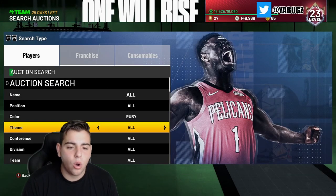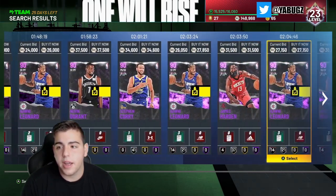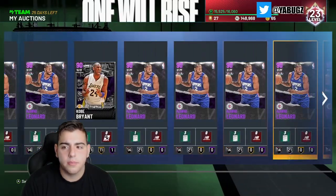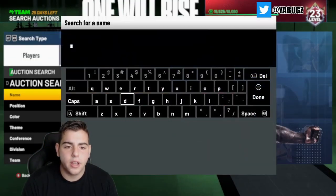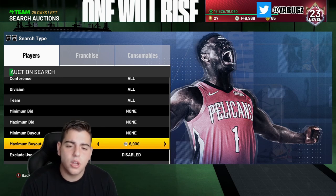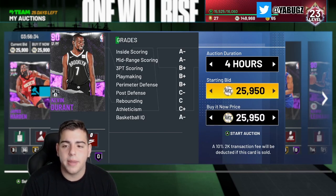Honestly, a lot of cards are worth selling. The only card that isn't worth selling right now is Kawhi Leonard. Every other card — if you guys invested in Luis Scola, give him a little more time. But right now Kevin Durant is up big in value at around 34,000 to 36,000 MT, so you should sell him as soon as you can. I have a Kevin Durant in my collection and he will be getting sold right away. The best days to sell are Sunday, Monday, Wednesday, and Thursday — you never sell on Friday. With Kevin Durant going for 26,500 MT, I got this one for 18,000 MT, so I'm going to make some pretty good profit.